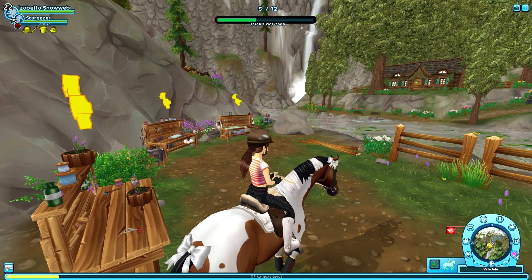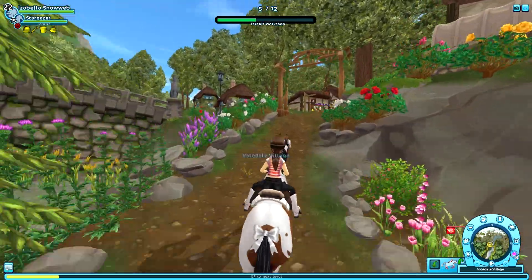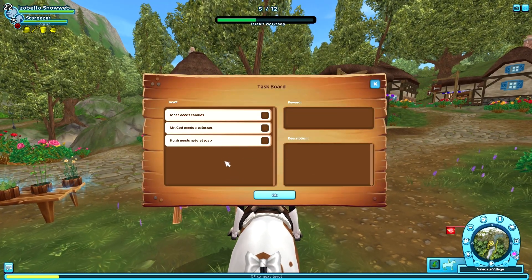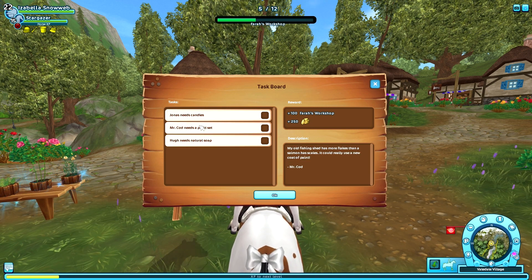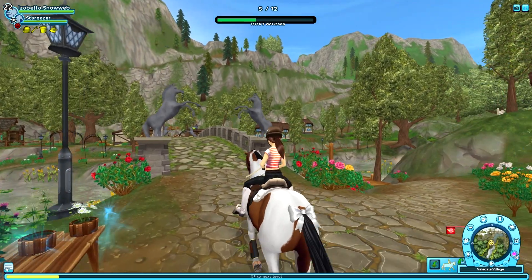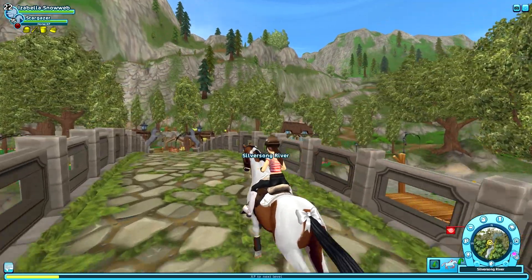After I'm done crafting these items I'm going to take a look at who actually needed them. However, I'm not going to visit these people just yet — I am going to go to them throughout my routine. We have Hugh and Jonas, which are both at South Hoof Farm, and we have Mr. Cod, who's in Moorland. I think it's a waste of time and money to go to these people first if you're going to come across them anyway in your routine.